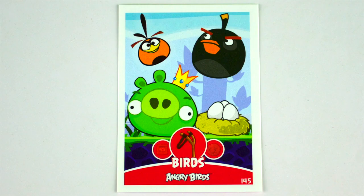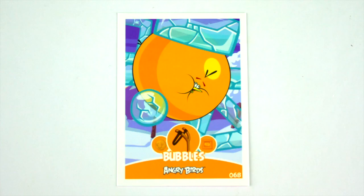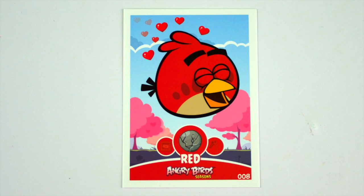I got this Birds card, but it has Birds and King Pig. I got a Red Bird card that looks like it just crashed into a castle. I got a Green Bird card. I got a Blue Bird card. I got a Blue Bird card. I got a Red Bird card. I got a Green Bird card.